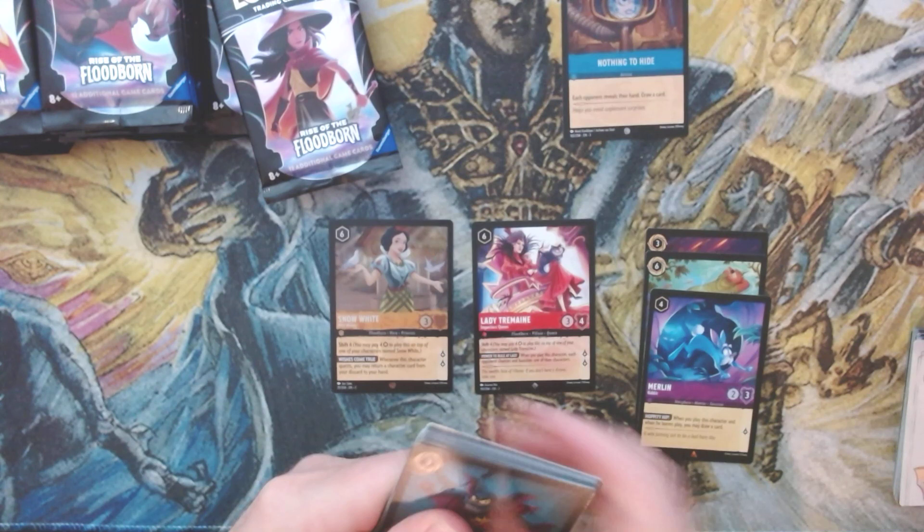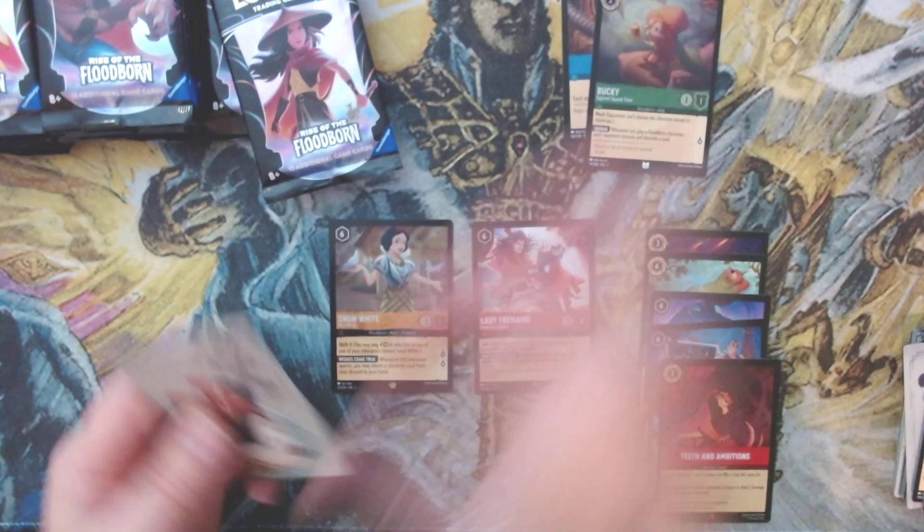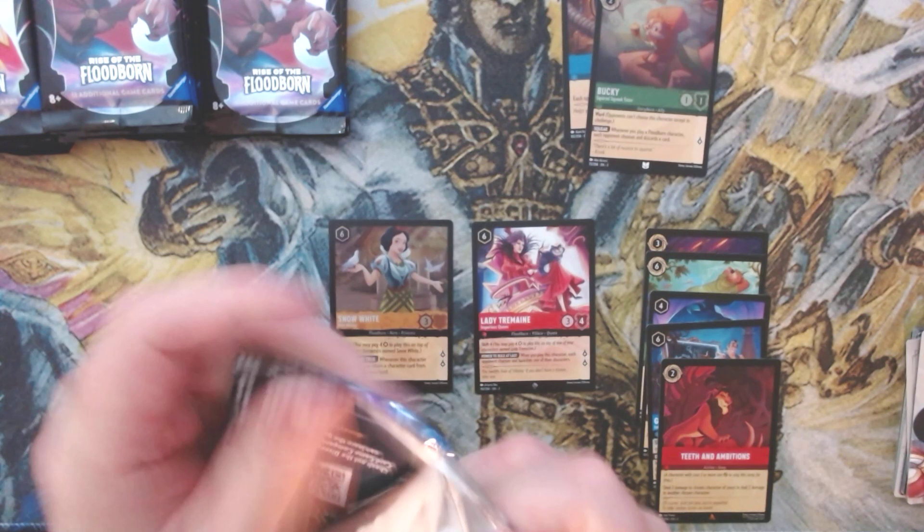Moving on — let's get big hit number two right here, let's keep them coming! Next pack: we got Gaston, we got Teeth and Ambitions, and we got Bucky — nothing special out of that one.